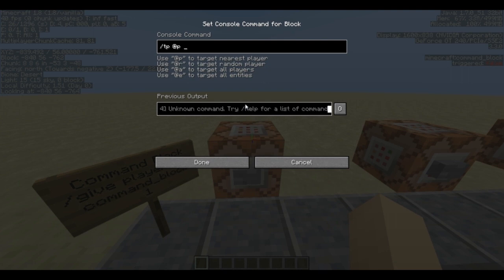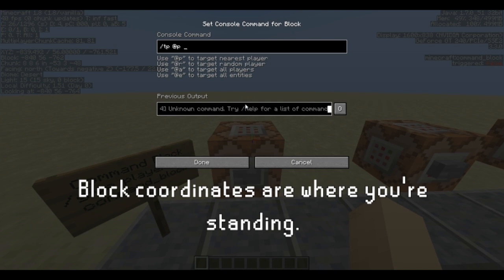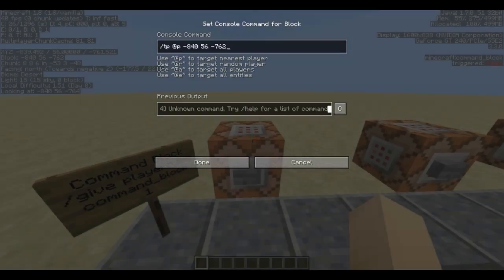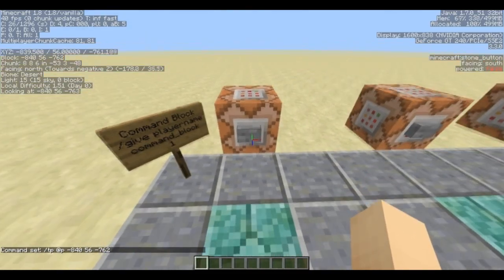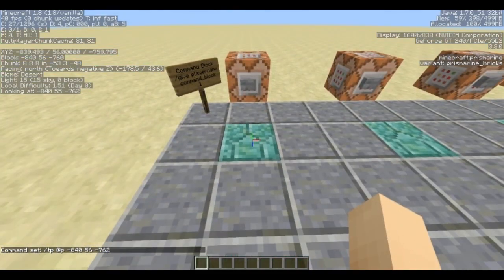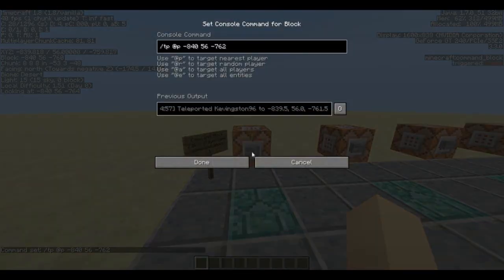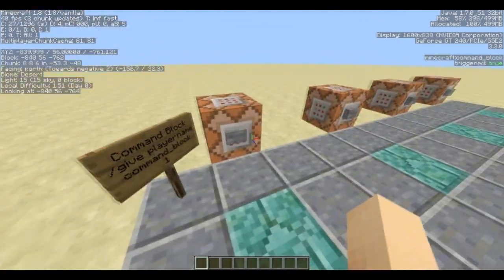As you can see over there, I have my block coordinates. I'm going to type in minus 840, 56, and minus 762. When this gets triggered by redstone, I'm going to teleport to that block. So if I click it — there you go — I'm teleporting onto this block.